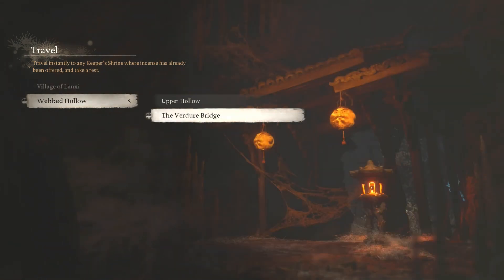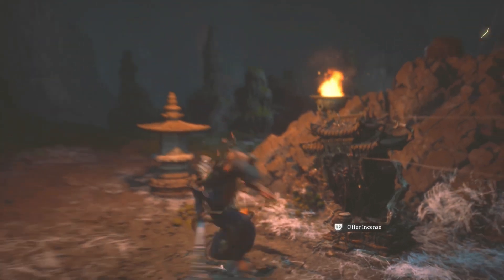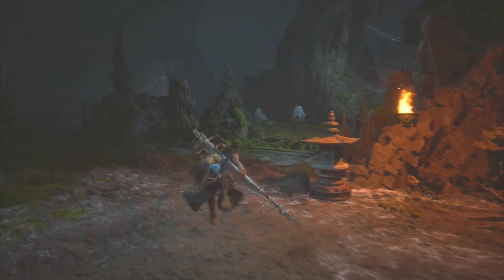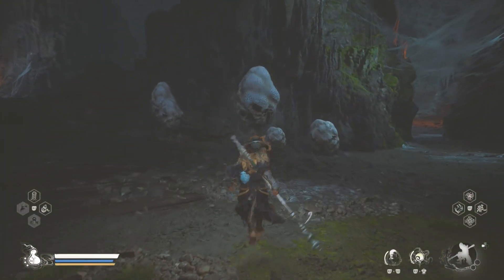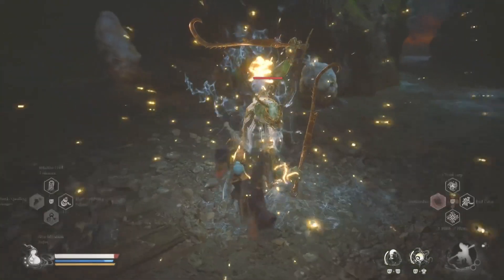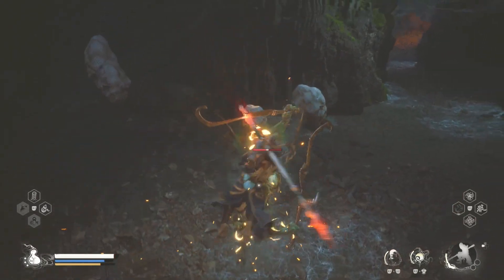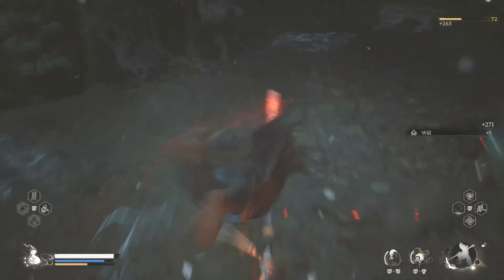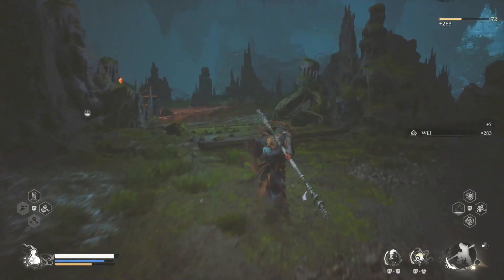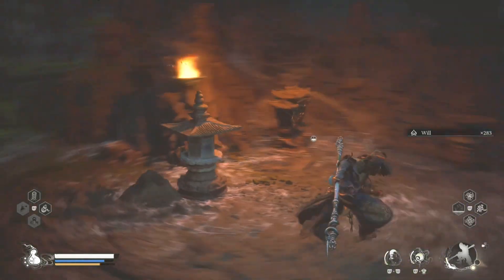Down to the Verdure Bridge — this is where I'm located. When I'm looking for places to farm, I like to have enemies that are very close to the shrine. We're going to farm this guy right here. He gives you 263 XP, gives you some will, and then we go back to the shrine.